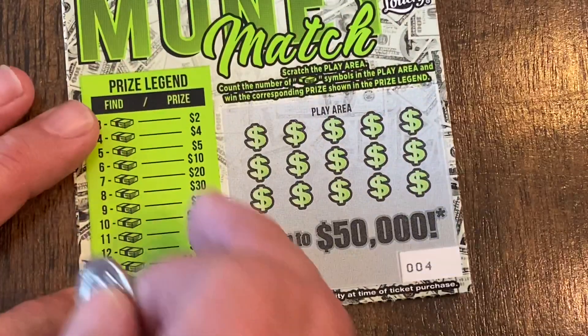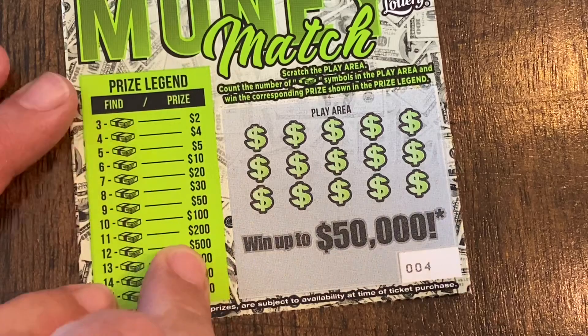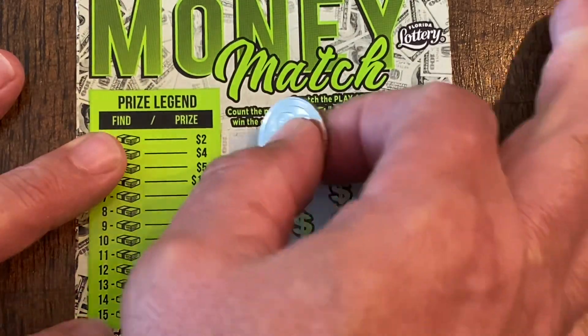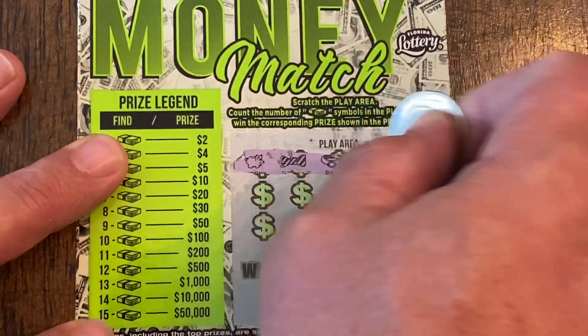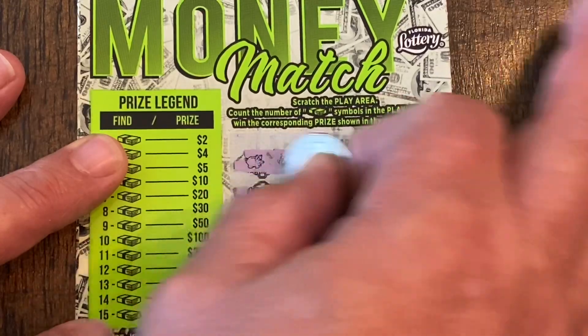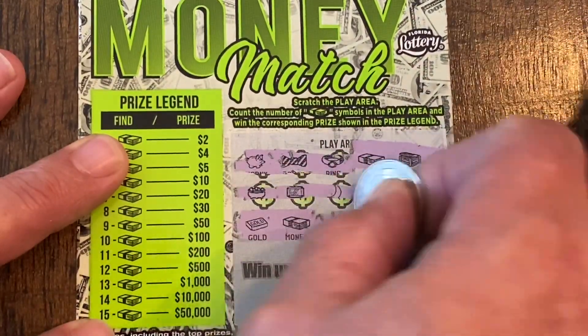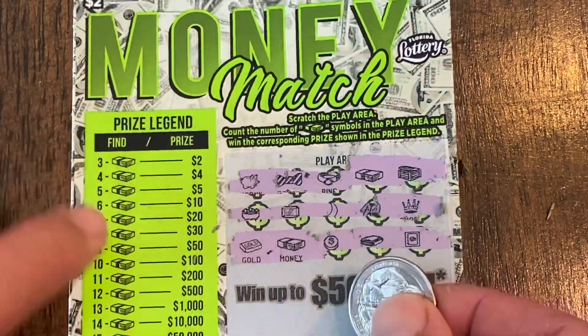Next up is the Money Match game. All you're doing is looking for stacks of cash and then you start winning the corresponding prize. It starts out at three stacks and goes all the way to fifteen stacks for fifty thousand bucks. Let's see if we can find some stacks. We got one, two — all we got was two, so that's no win.